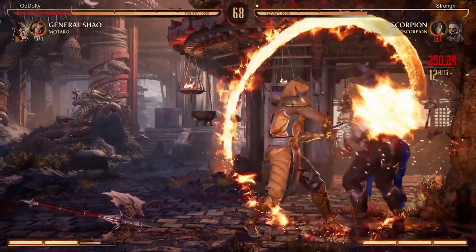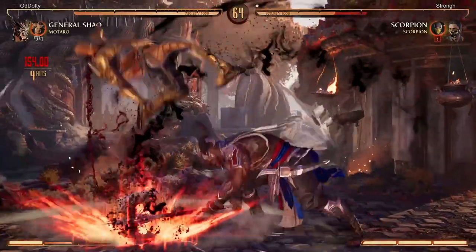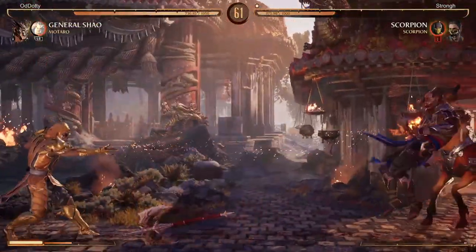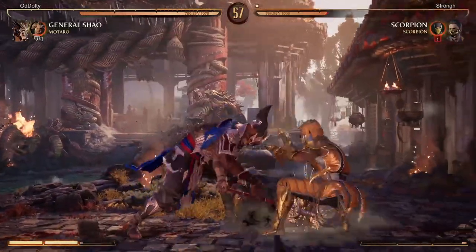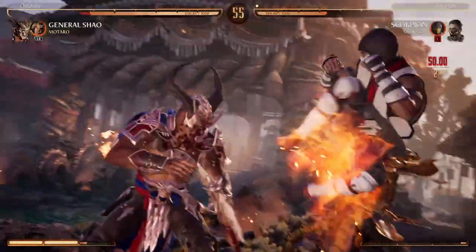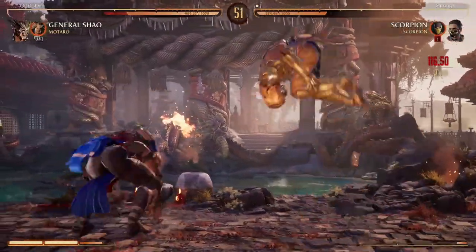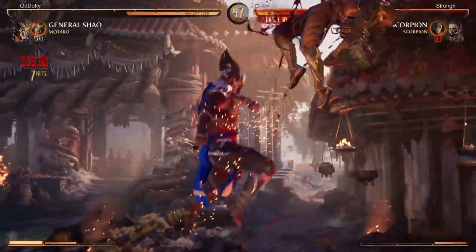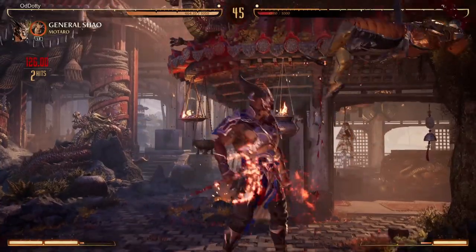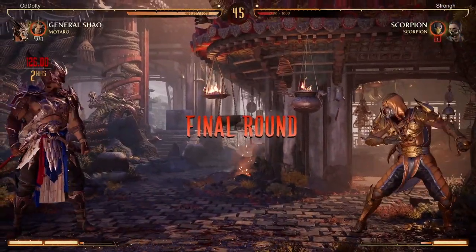A lot of Scorpion players back walk into spear trying to land free spears and get combo damage, or they back walk into back three for the low, and sometimes they'll do the back walk into enhanced teleport. Basically they just walk away and try to whittle my health bar down, using the spear for big combos.